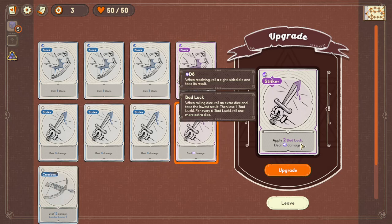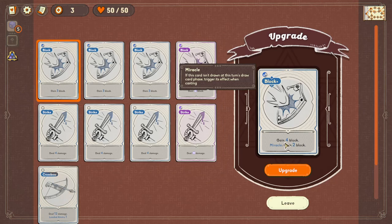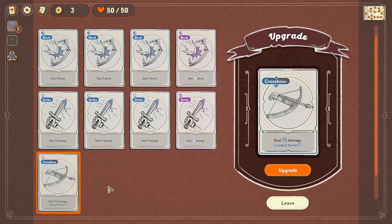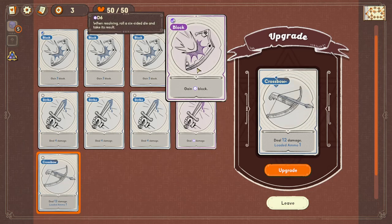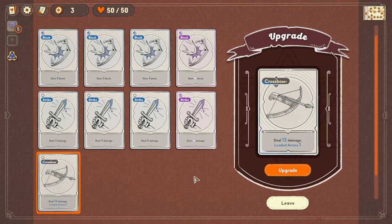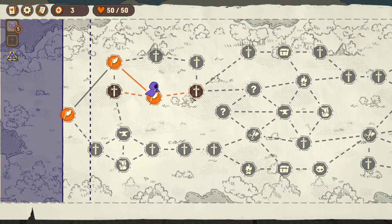Choose gain two luck or gain two bad luck - why would you choose that? That must be another element. Apply two bad luck: deal plus d8 damage. What's a miracle? If this card isn't drawn at this turn's draw phase, trigger its effect when casting - deal 12, ammo loaded, ammo one. When it reaches zero reload the card. I'm just going to move on and pick the sword - let's get into combat.